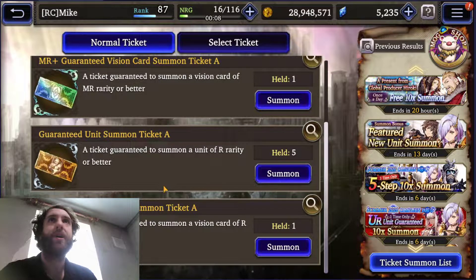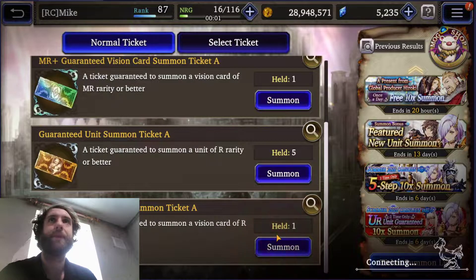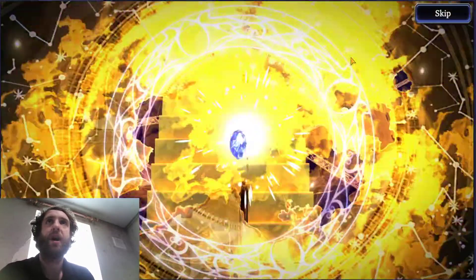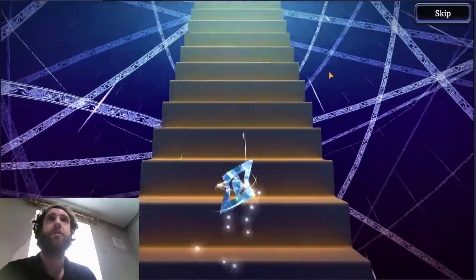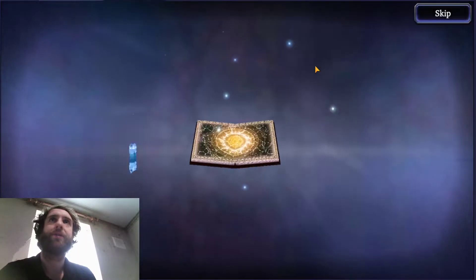I think we'll start with our kind of lamer ones here. So we'll do our Guaranteed Vision Card Summit and see if we get anything nice. I'm kind of looking for Vision Card dupes mostly, but I'll take some Ayakas or Medianas. I'll even take Veneras, since I'm really slowly working on her. I managed to pull her while getting Warrior of Light.